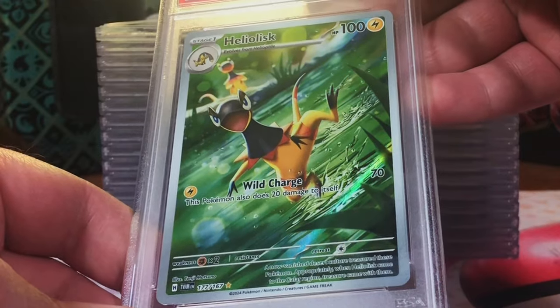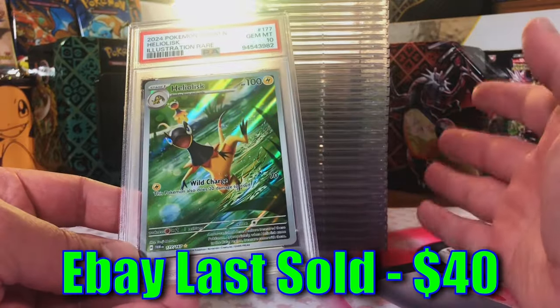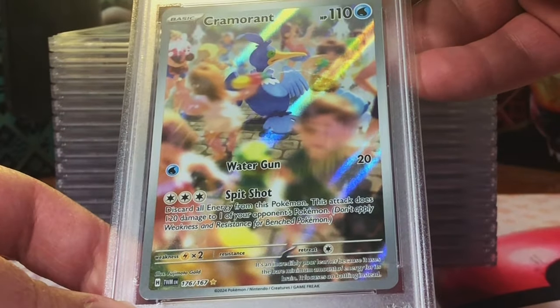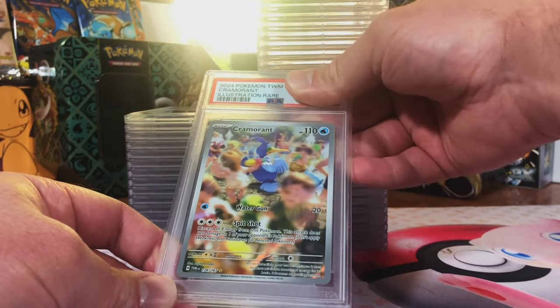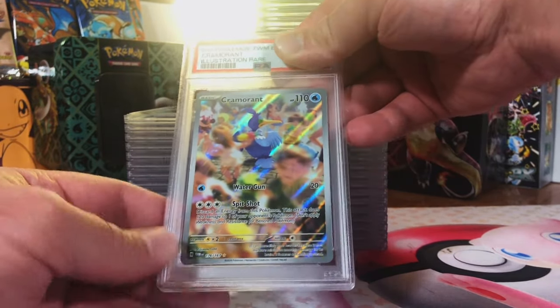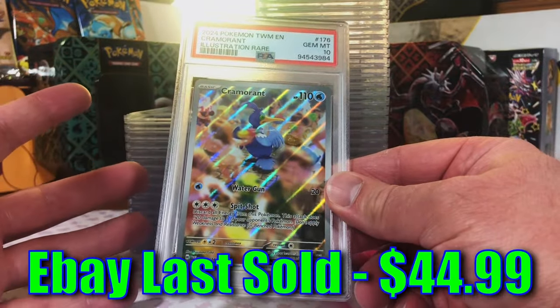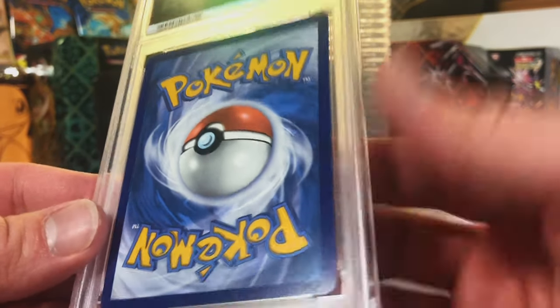Heliolisk Illustration Rare. Gem Mint 10! Oh my gosh - all the best cards are 10s, this is insane. Cramorant Illustration Rare - not huge on the artwork, but it's an illustration rare. Gem Mint 10! How are we doing this? All the hit cards have been 10s - let's keep that going.